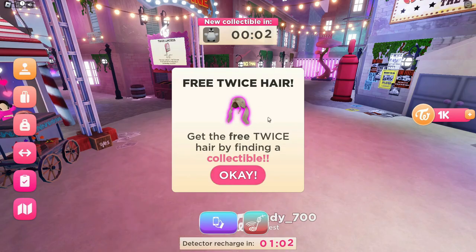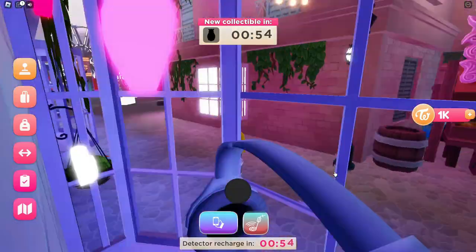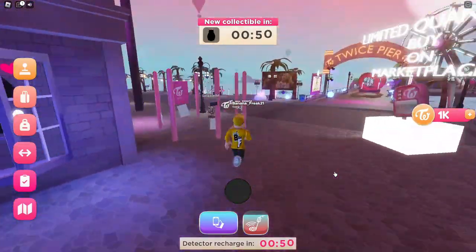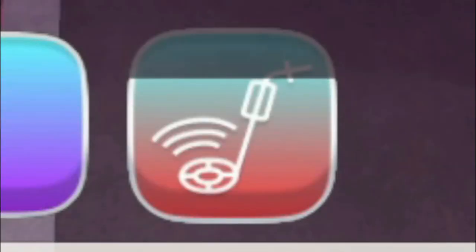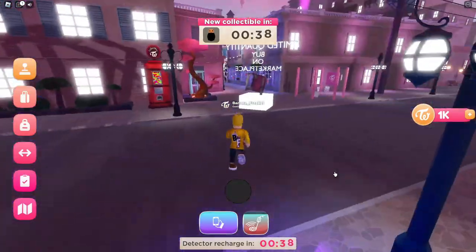When you enter the game, you will see that there is a new event. To get the item, you must find the collectible item in the given short time. Don't be afraid — you can use the detector and listen to the beep to find the item. Let's find the collectible item.